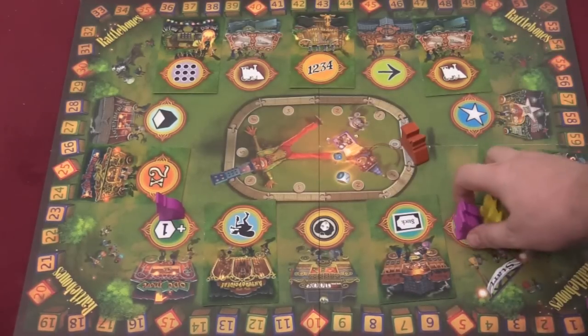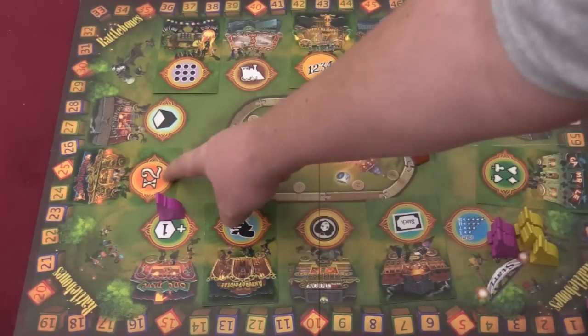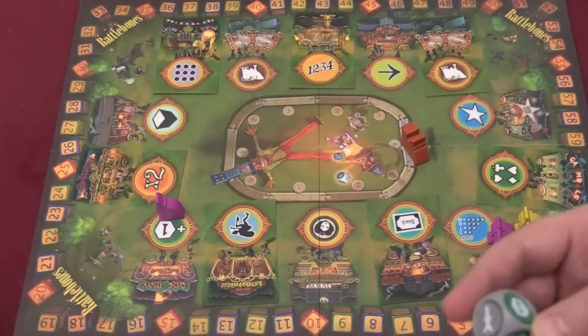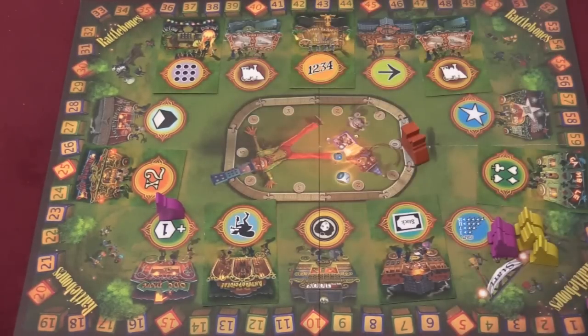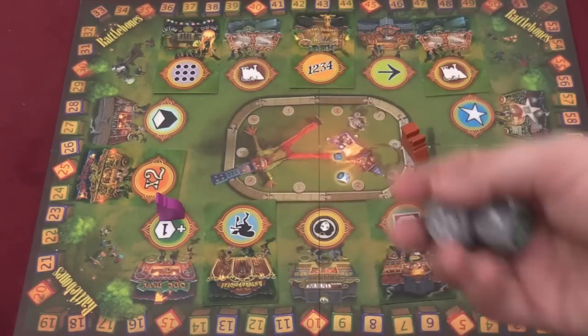You get stars here, and if you land in a start space you can turn stars in for points: one star for three points, two for seven, three for eleven, four stars for fifteen points. If you have a dot times two on your die, when you roll that symbol while rolling another die, you double it — so if you roll that and a gold coin you'll get two gold coins. If you roll the re-roll side, you get to re-roll that die again plus another one of your dice.